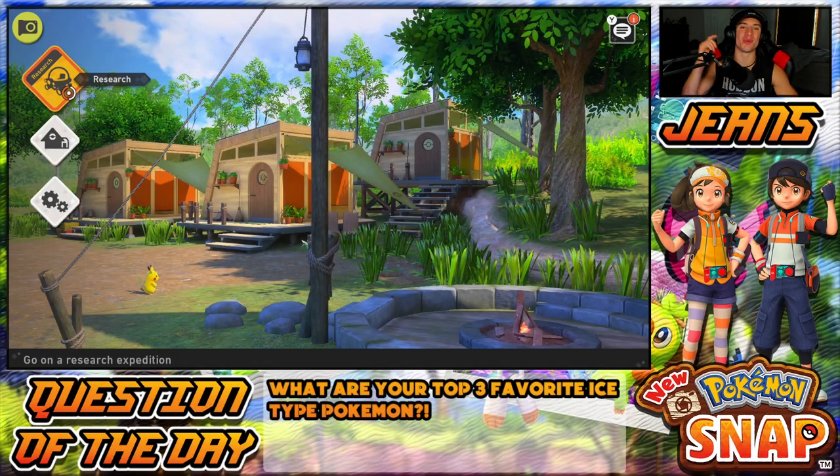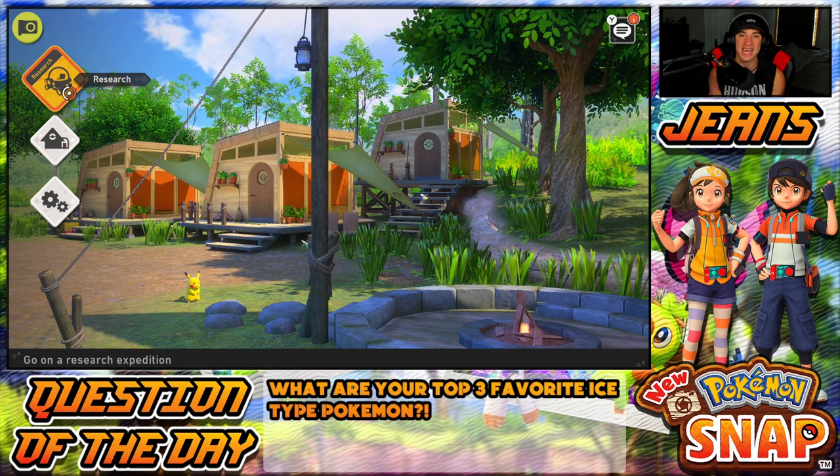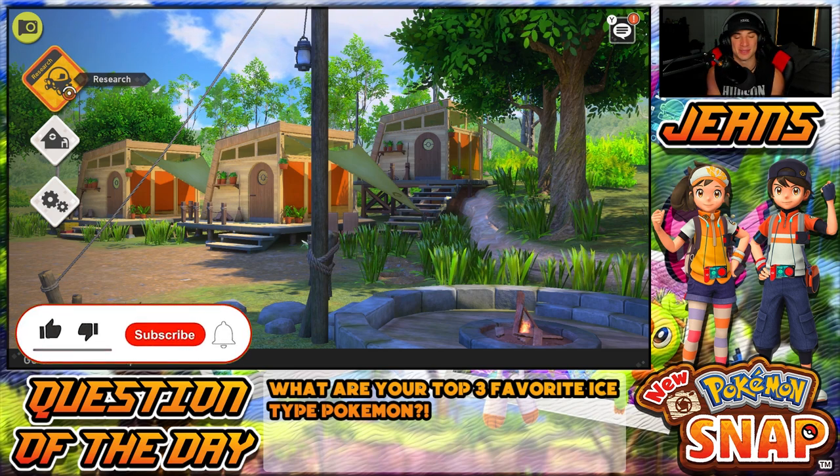What's going on YouTube, Jeans here bringing you guys part 11 from my playthrough on New Pokemon Snap for the Nintendo Switch. In the last episode we completed Maricopa Reef and the Illumina Spot, and we unlocked New Shivers Snowfield. In today's video we're going to be completing that and discovering some new Pokemon, so if you guys are hyped make sure you support the channel by smashing that like button and clicking that big red subscribe button.